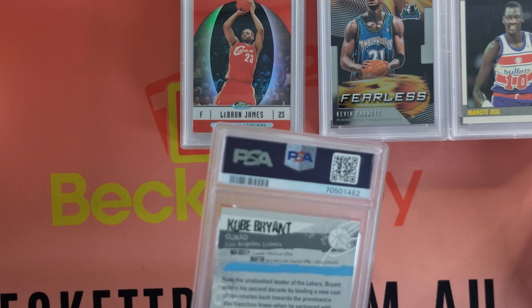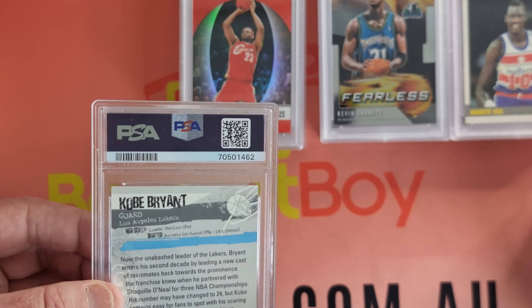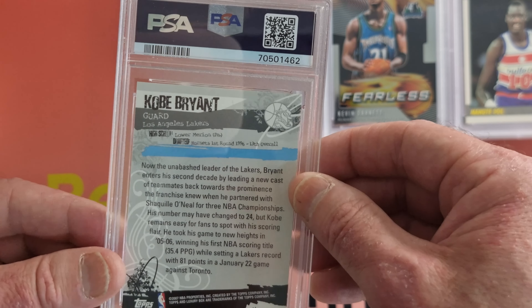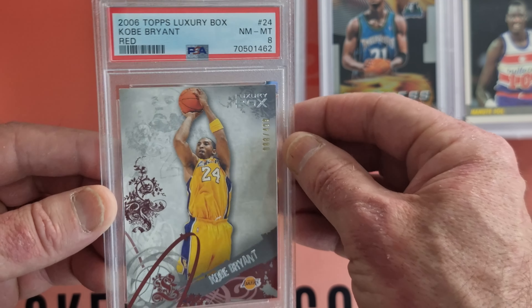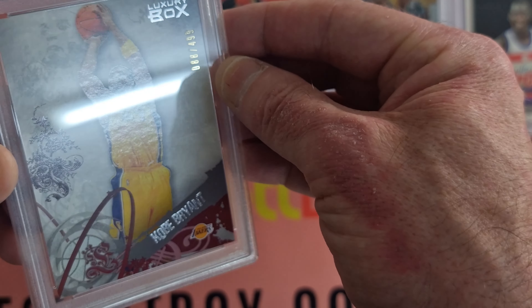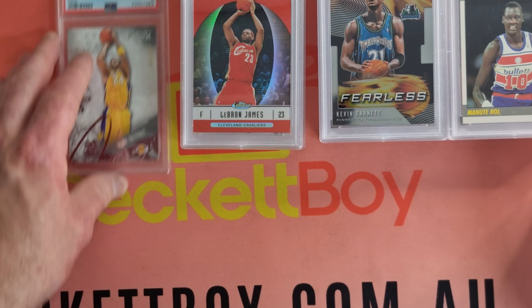Mark — as we know, serial punter Mark — loves his cards, and he has got a big stack of cards here. We'll kick it off with the Kobe Bryant. It's 2006 Topps Luxury Box — that is a serial number, you can see there guys. 88 of 499. Nice.